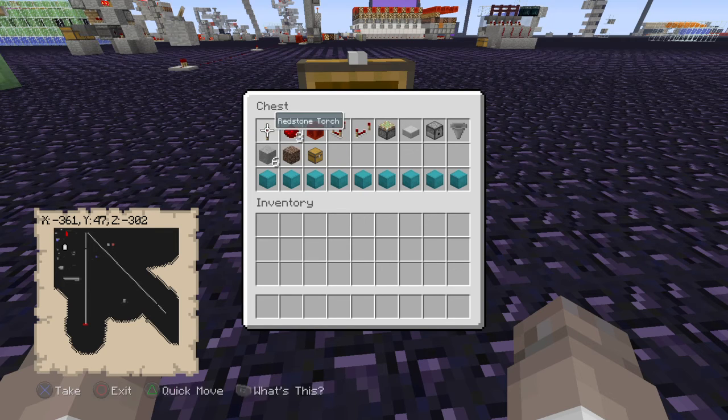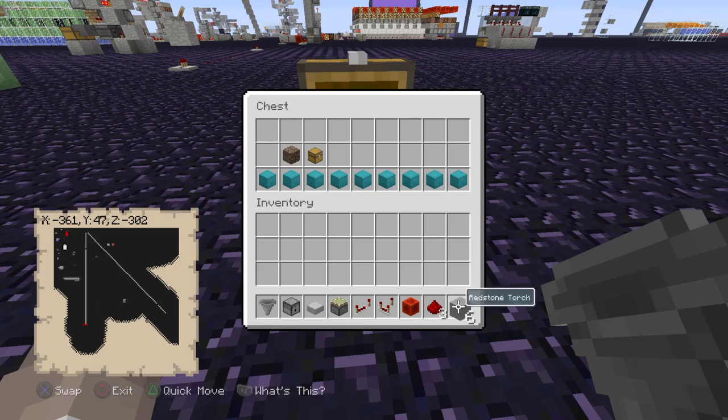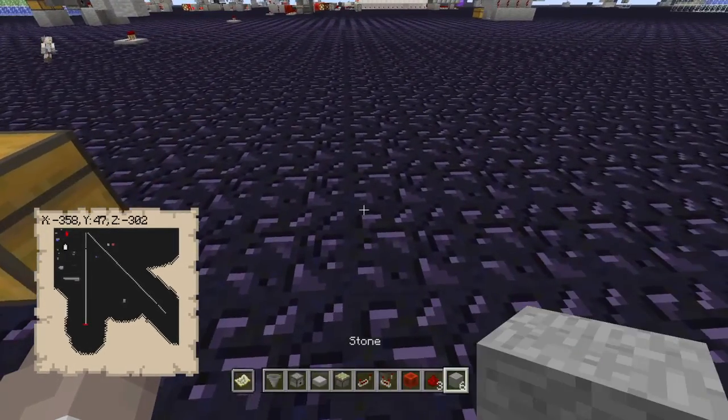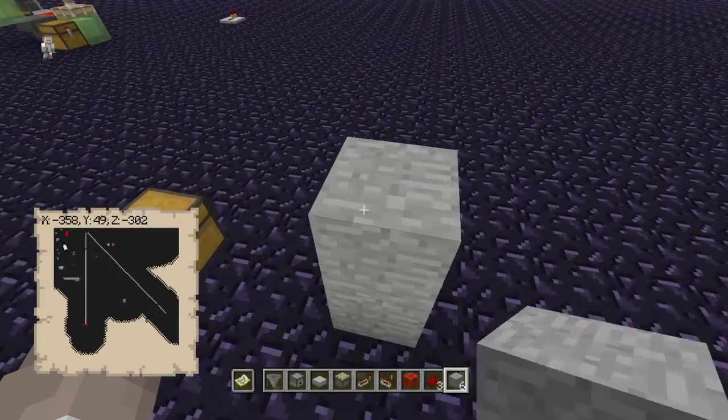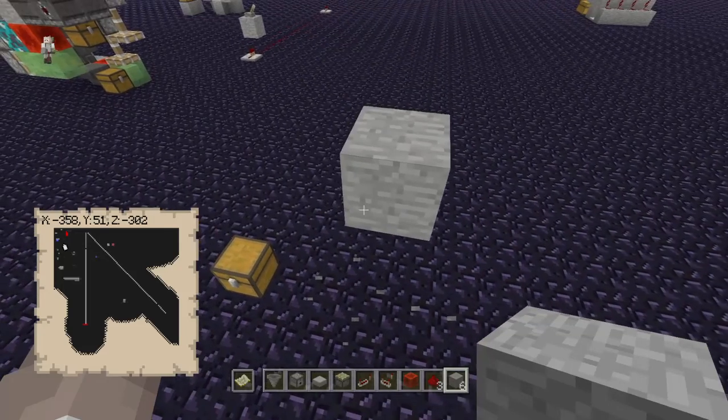And one soul sand — you only need one if you're only building one of these bulk storage units. All right, let's get started. We'll say you're building into the ground or up above the ground somewhere, starting here.